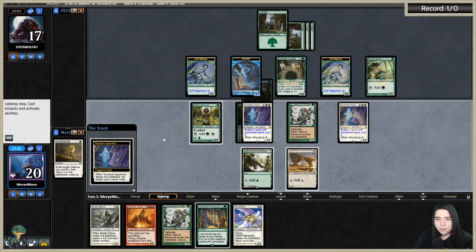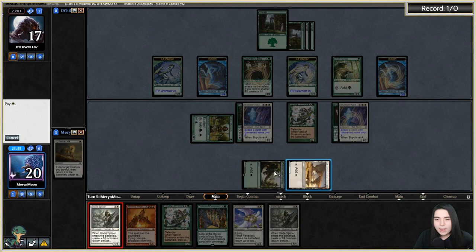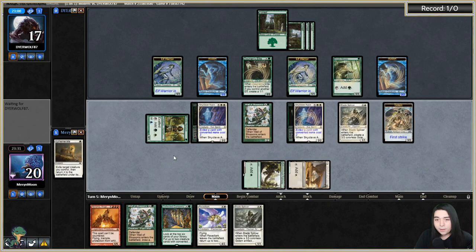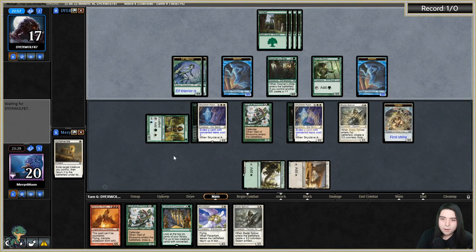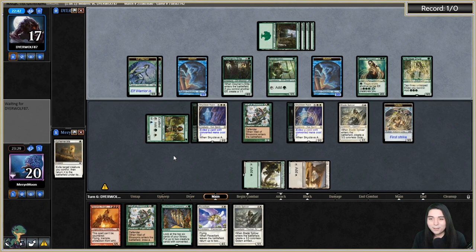Getting Ephemerate back again — bounce the Skyclave Apparition and eat a Dwynen's Elite. Let them get a 2/2. Blade Splicer! I need to get some good blockers down. It's currently a board stall now — whoever gets value first wins. If they get Ezuri it's a bit spooky because I need mana. Oh, they got Ezuri.